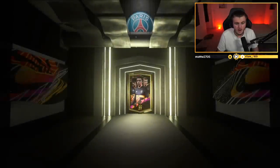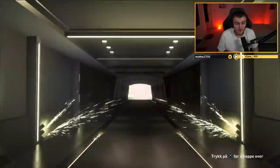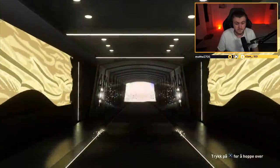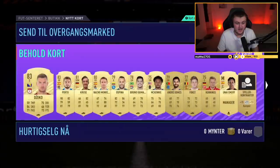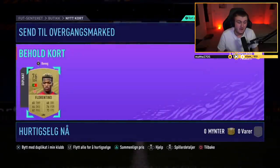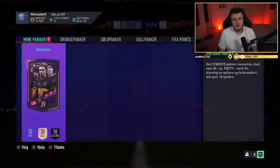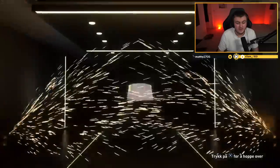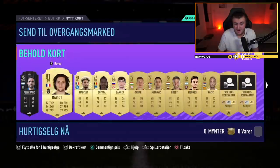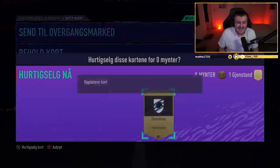Two mega packs now. Let's see if we can get anything good. First mega pack is a board — Bosnian striker — not the best start to be fair, but decent fodder value. Second mega pack — last one — no walkouts from rewards this week for this guy unfortunately. Rabiot, Malkui in there. Sadly, not a great week — not bad, but not great.